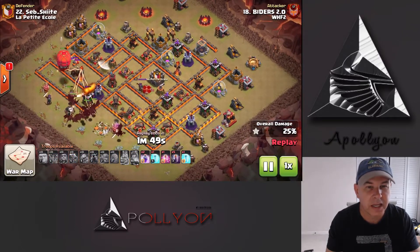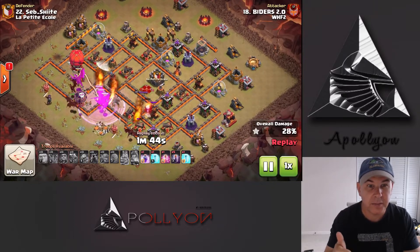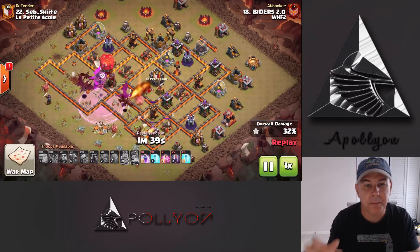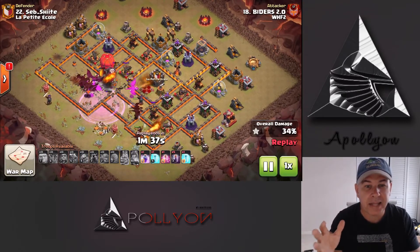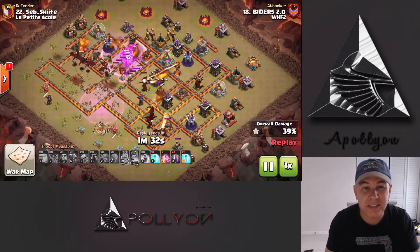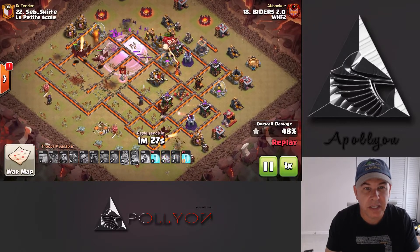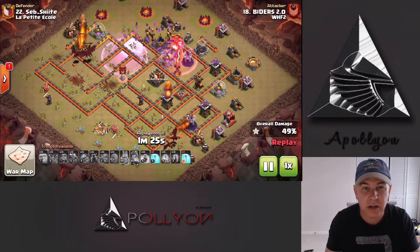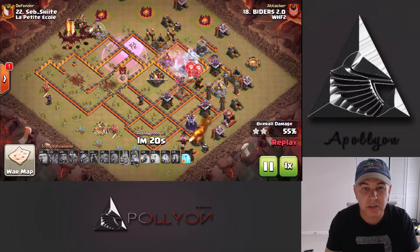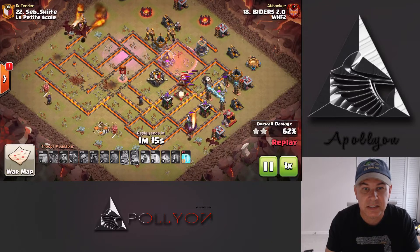It'll kind of go up and trail behind, as well as that Lava Hound which is going to tank for the enemy Queen and the Air Defenses — letting those Dragons make their way in. We still have another Rage but we've got a bunch of Bat spells, Freezes, and Rage. We have a single Inferno Tower which is screaming to be batted. We're taking out that first Wizard Tower, then the second Wizard Tower. We didn't even need to freeze that — we could have actually frozen the bottom Wizard Tower but the big Dragon is tanking for that.